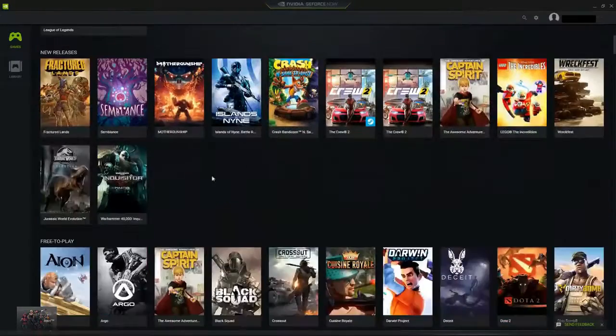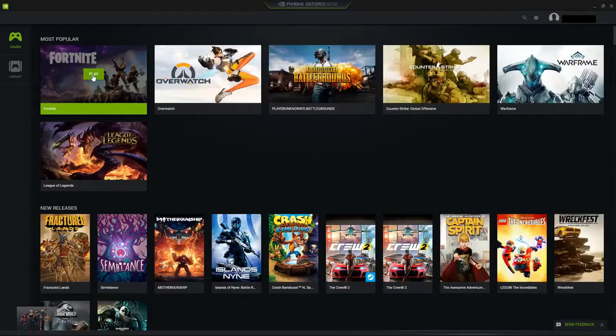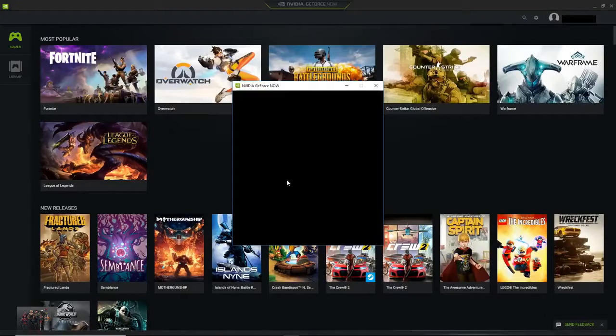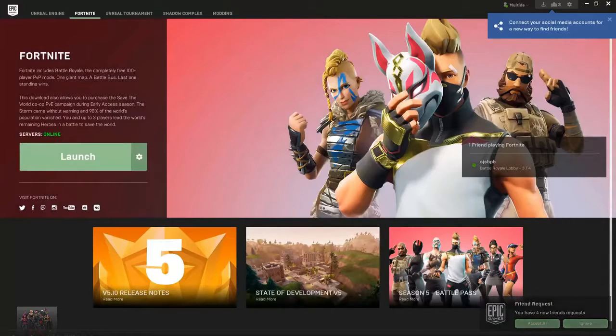I should probably mention that none of these games are free unless you go to the free-to-play section. Here's how that works — if I open up Fortnite, it's going to open another window. This is basically the computer. As you can see, it's automatically putting me in the Epic Games Launcher. This shows that you can't bypass games and play them free, because it's going to open up their launcher and you're going to need an account. So if you don't have an account for a game that costs money, you obviously can't play it.